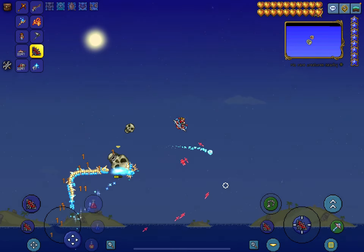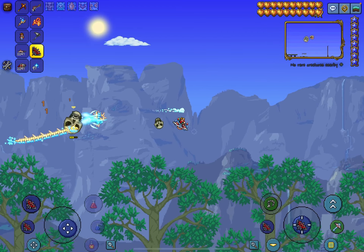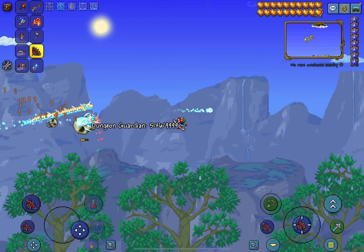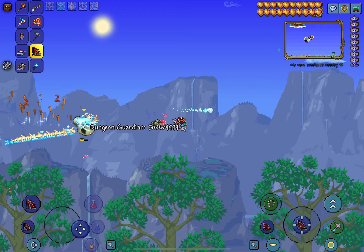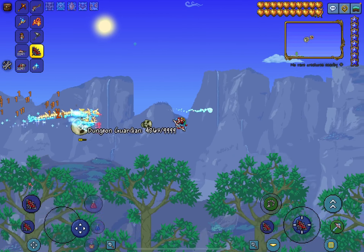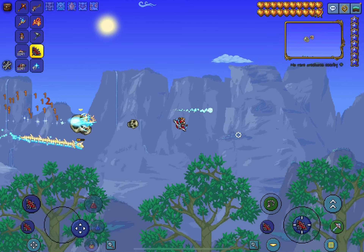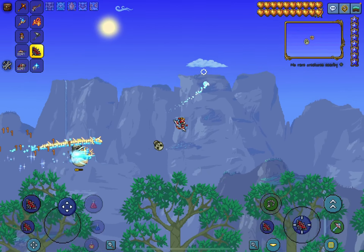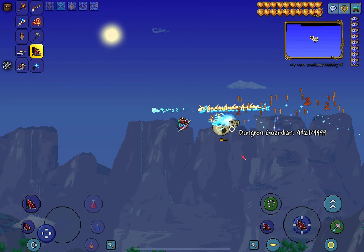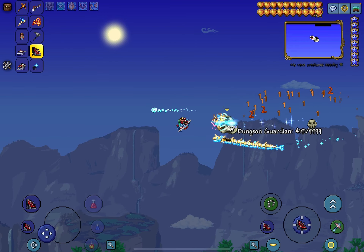You might die a couple times when doing this, cause this guy is so powerful. He's basically the extremely powerful version of Skeletron — like Skeletron except no arms, same skull though. But this guy is a thousand times stronger. For attack damage, it's only one hit point per hit, but the critical is two hit points, so that can be a little tricky.